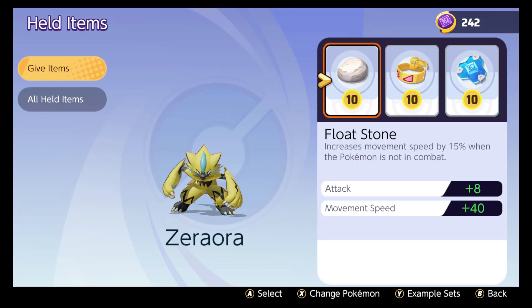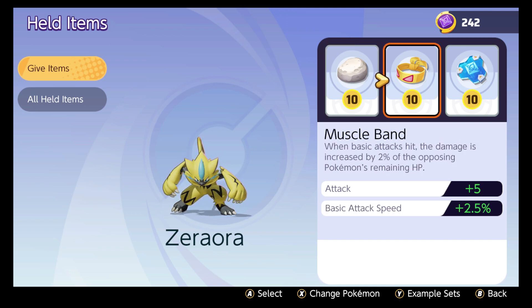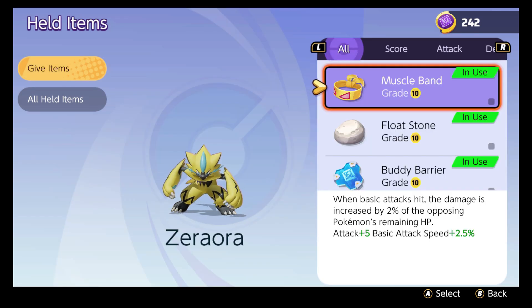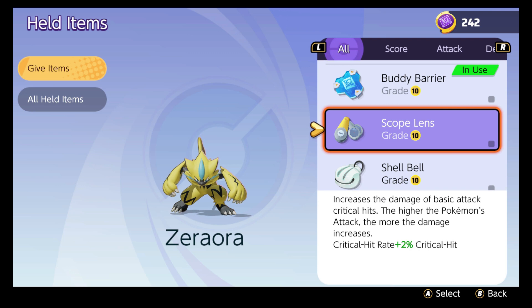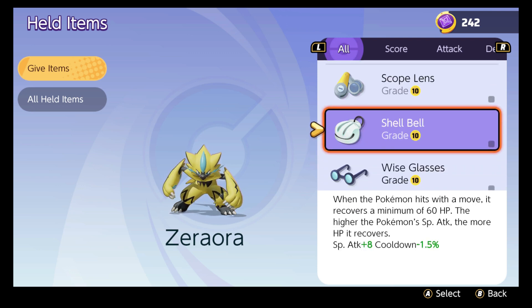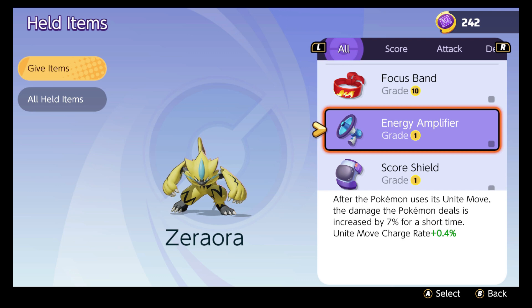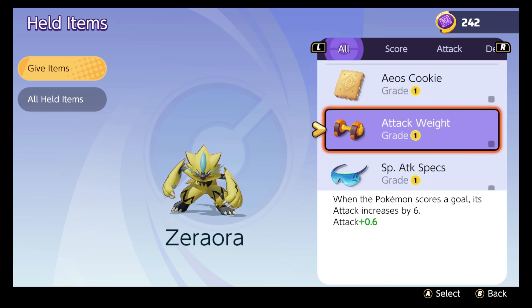For held items, I'm putting my general build to use here on Zeraora: Float Stone, Muscle Band, and Buddy Barrier. I think Buddy Barrier is probably the best item in the game and good on just about anybody — though it might not be best on Speedsters who are jungling and coming out for ganks. On defenders, all-rounders, and a lot of attackers, Buddy Barrier is pretty amazing. Other options: Attack Weight or Focus Band could work, Energy Amplifier if you've leveled it up could be good on Zeraora, and Score Shield might be nice too. If you want to swap out Buddy Barrier, Attack Weight or Shell Bell might be a good call.